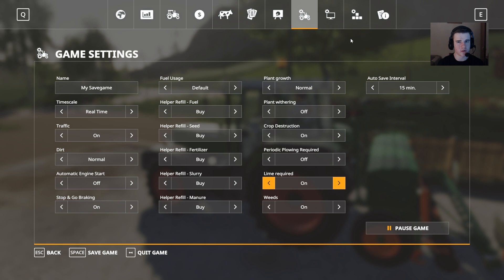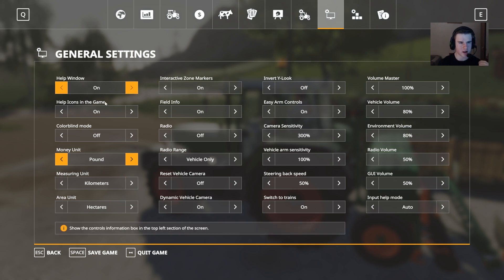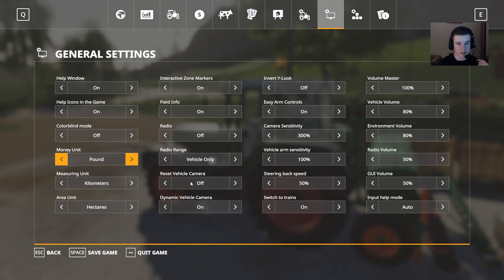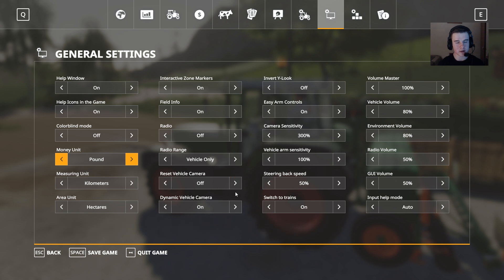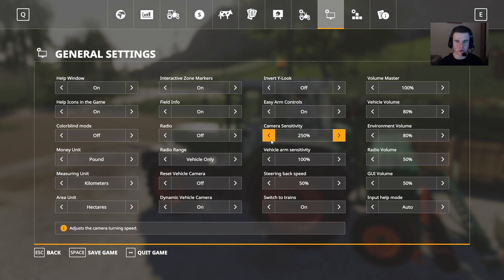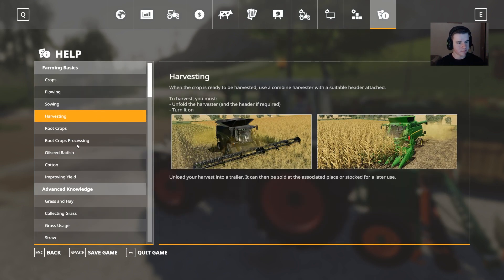Game save interval is fine. Money unit we'll leave, kilometers is fine. Radio off — yes, that's a good idea, otherwise YouTube will block my videos. Article 13. Reset vehicle camera off. Camera sensitivity is too high but I don't know what to set it at. Switch to trains is fine. Keyboard controls are already done.